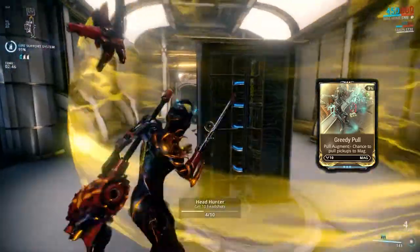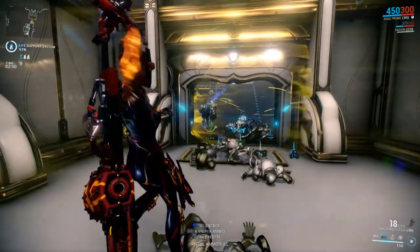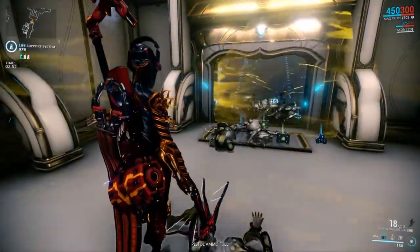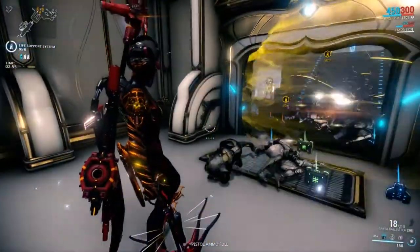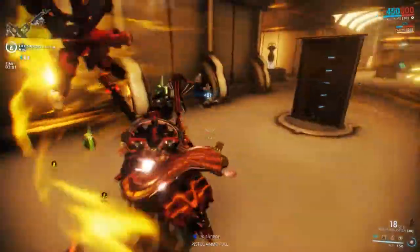Previously, Greedy Pull would also pull items for allies, but was changed due to many people abusing this — doing standing-still setups where Mag was used to pull all of the energy orbs and provide all the energy for a Mesa or other Warframe dealing all the damage.